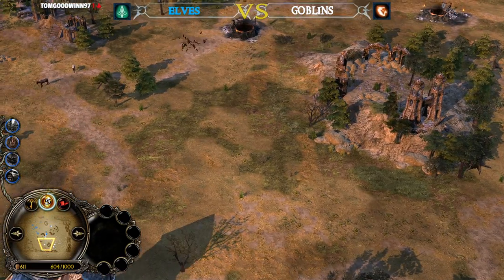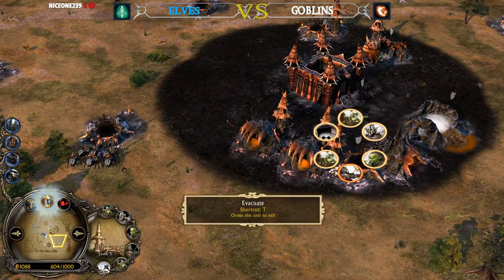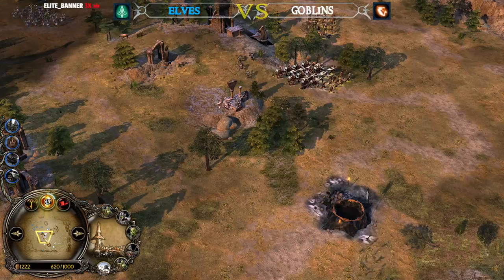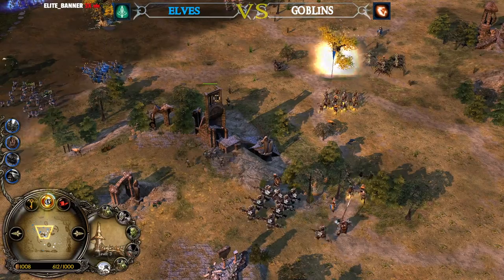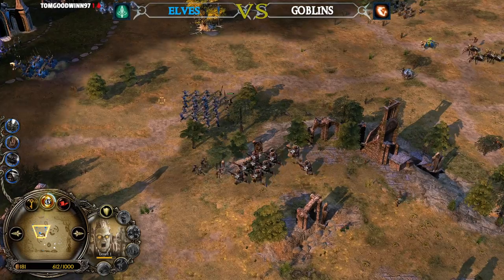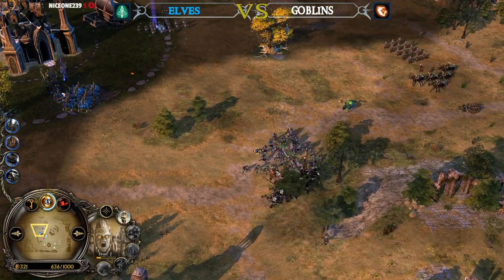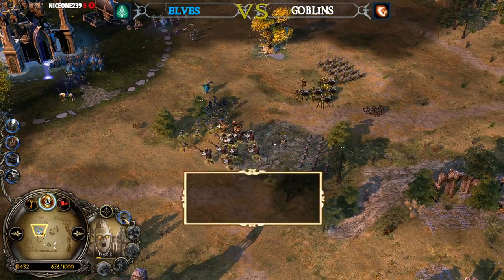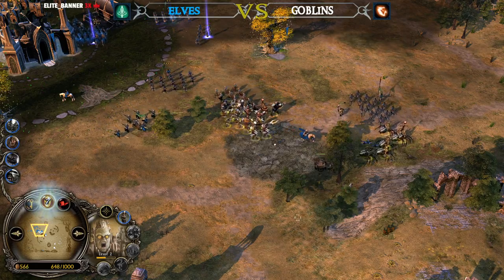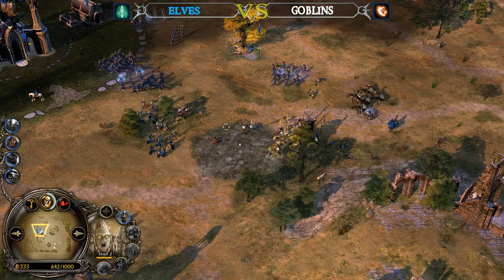Two command points for the Goblin player. Did he actually revive Shelob? I can't see her — I think not; he doesn't want to invest the money again, and I feel like Shelob was not very strong. But we have Gorkil the Goblin King on the field — still level 1, but he can get on his Scorpion at level 3. Leveling up early on is quite easy. Skull Totem is available and being used now — it's kind of like a small Tainted Land; you need to fight in that area to get its effect.